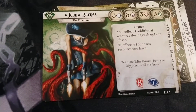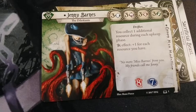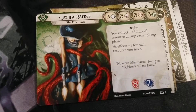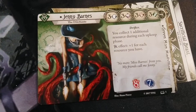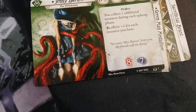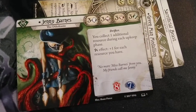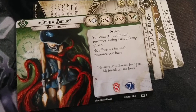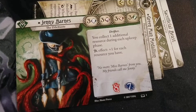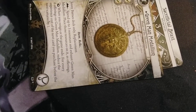So she has three mind, three books, three fight, three speed — wow, she is all around threes, very balanced. So she's green, which is kind of like the crime color. Eight health, seven mind. You collect one additional resource during each upkeep phase. When you collect the star or critical success effect, plus one for each resource you have. All about the money.